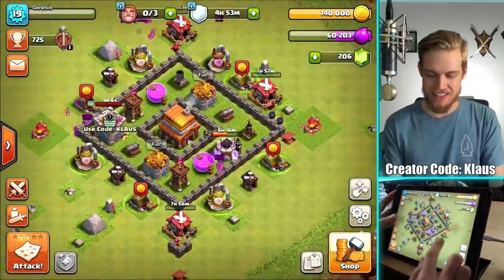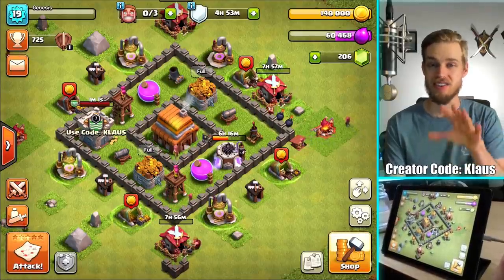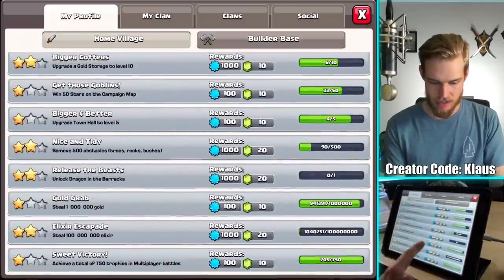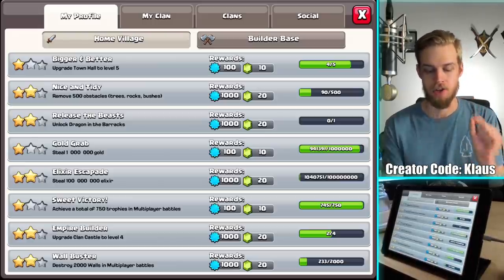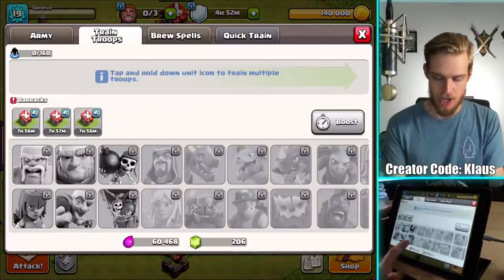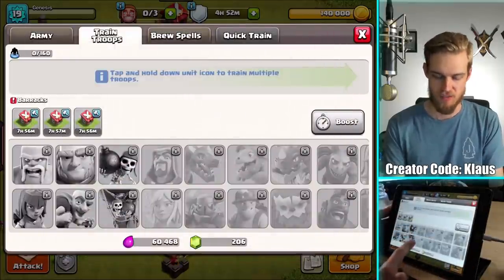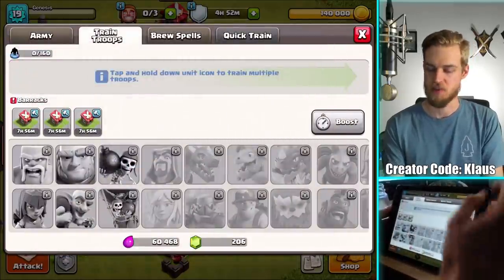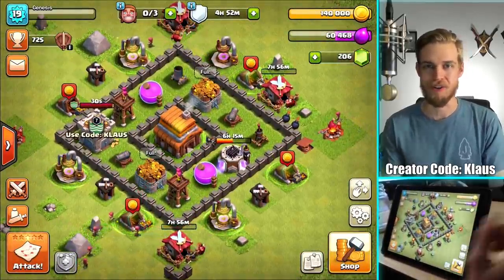Anyway guys, that's going to do it for me today in this episode of our Town Hall 4 Let's Play as we continue to progress. Getting the barracks going and finished is a great thing. We're going to get some gems for unlocking the balloons, I think. Oh no - I get no gems for balloons. I will get gems for unlocking dragons, interestingly enough, but we don't do that for a while. I'm unlocking balloons, then I'll be unlocking wizards - I think that's Town Hall 5. Town Hall 6 is healers, and Town Hall 7 is actually dragons. So we have a little wait before we actually get that achievement, but that's okay. We're working on gems.